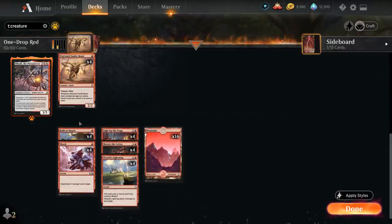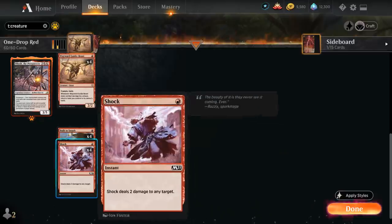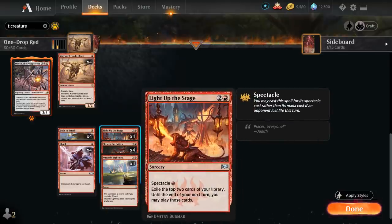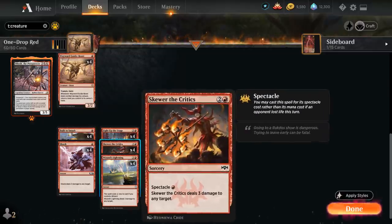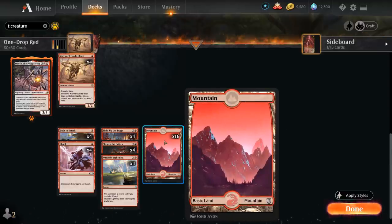Going over the non-creature spells: we've got Built to Smash as the only pump spell, giving target attacking creature +3/+3 until end of turn, and if it's an artifact creature it also gains Trample. We've got a full playset of Shock to deal two damage to any target. Then Spectacle cards — Light Up the Stage costs one mana if our opponent lost life this turn, letting us exile the top two cards and play them until end of our next turn. We typically want to play Light Up the Stage before playing our land for the turn in case we exile two lands. Skewer the Critics is another Spectacle card dealing three damage at sorcery speed, and Wizard's Lightning alongside our eight wizards deals three damage to any target for one mana as long as we control a wizard. And 16 basic mountains.